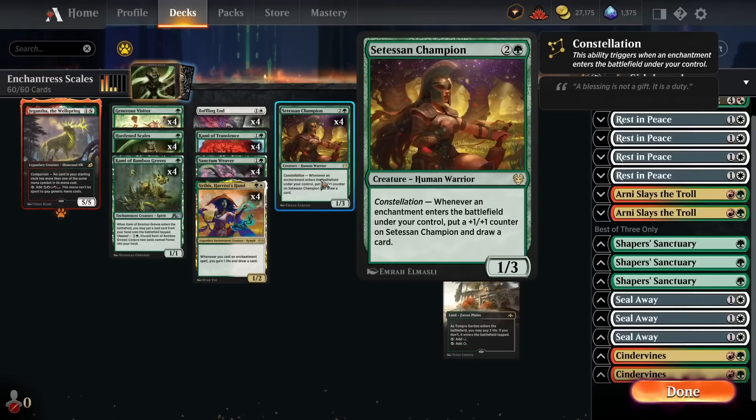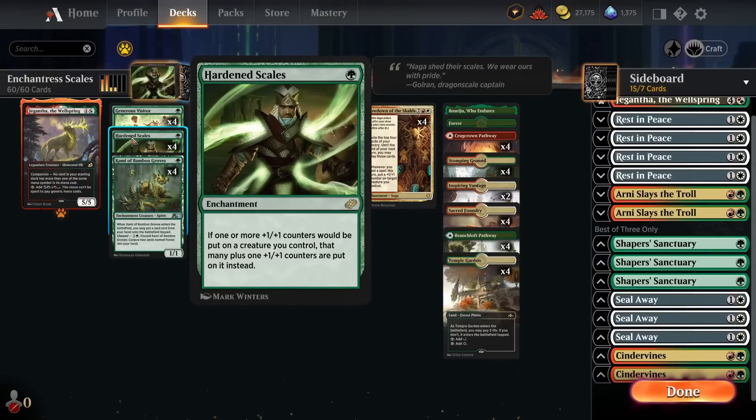We've also got four copies of Satessant Champion — kind of the perfect card because it's an enchantress card that also has good synergy with +1/+1 counters. It's a three-mana 1/3, and whenever an enchantment enters the battlefield under our control, we put a +1/+1 counter on it and draw a card. In enchantress decks you usually run Enchantress's Presence, but this deck is much more aggressive than the Nine Lives Solemnity Enchantress deck, which is more of a control/prison deck. This deck is about committing to the board, applying pressure, stabilizing against aggro, and attacking to win the game.